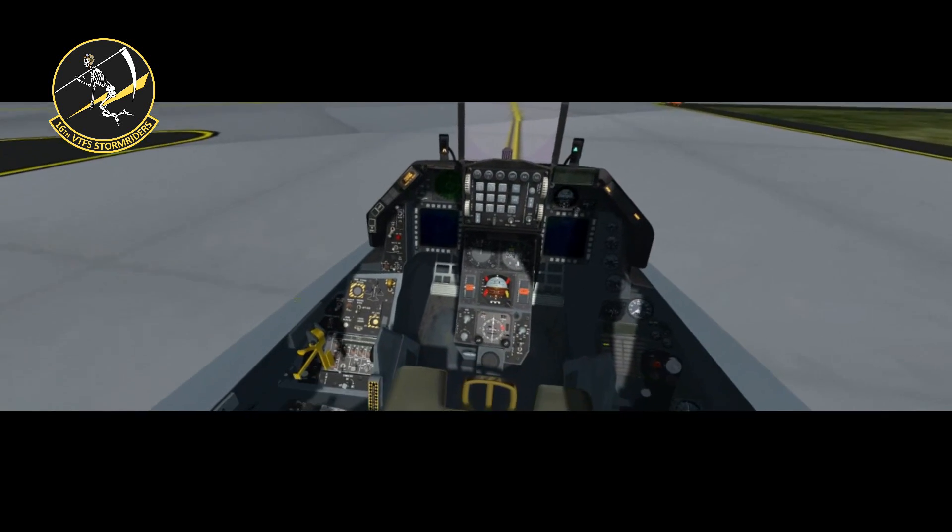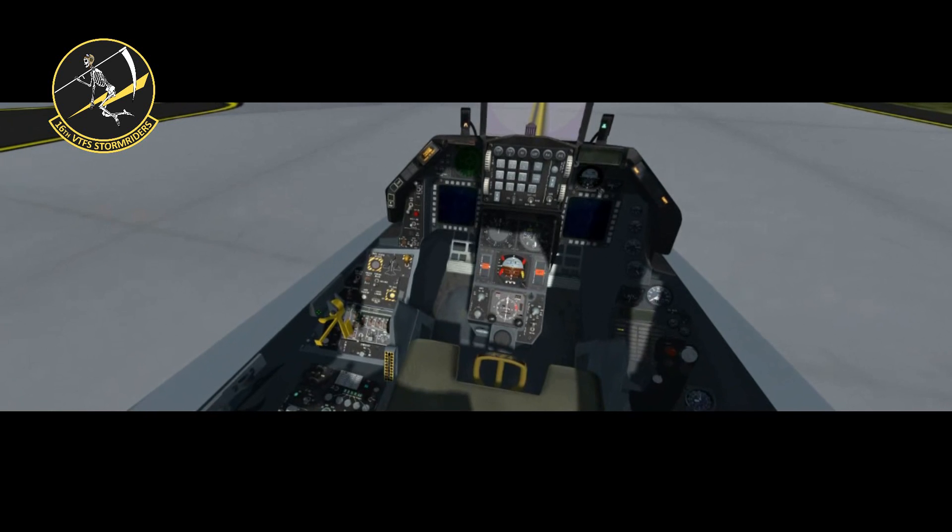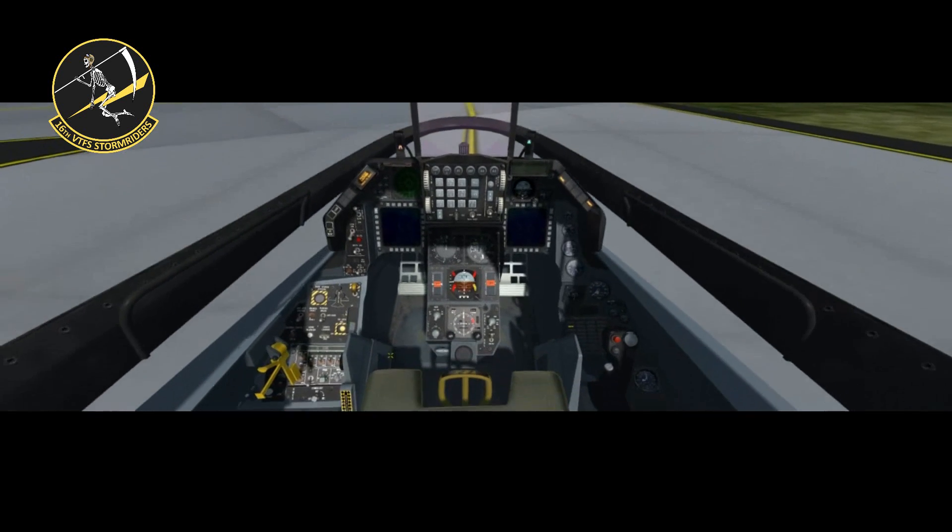Now let's close the canopy and arm the ejection seat.